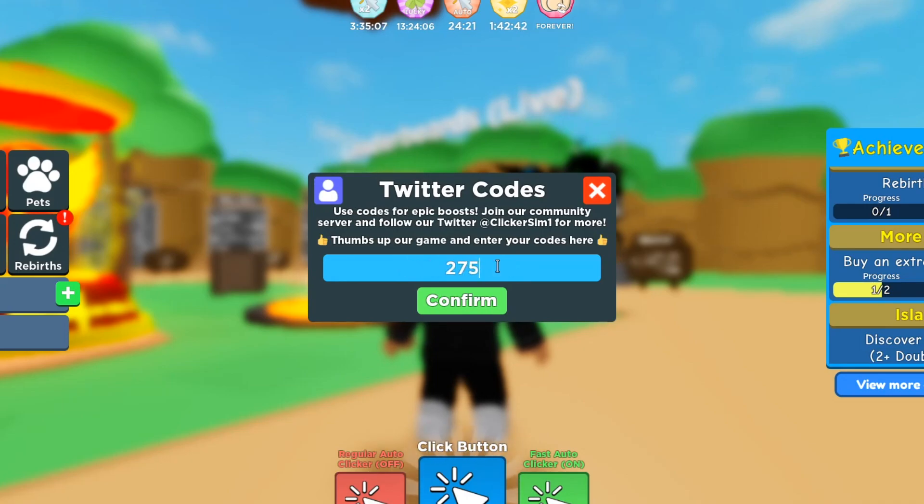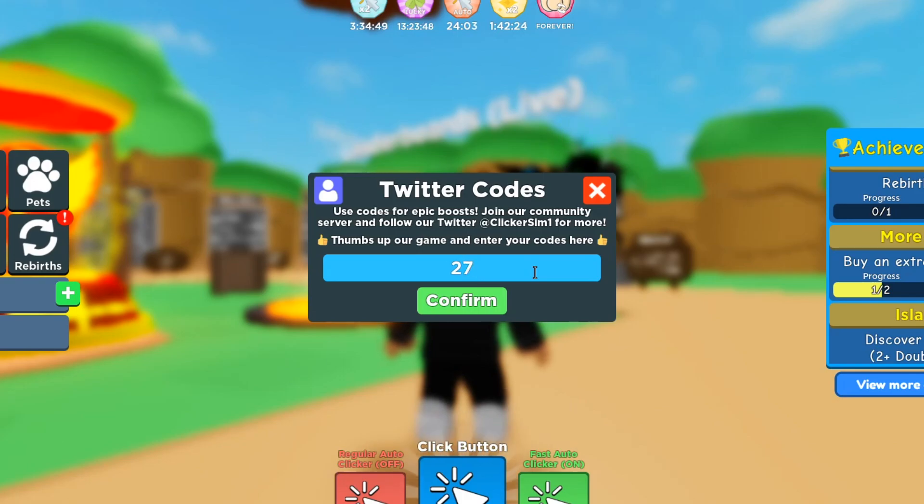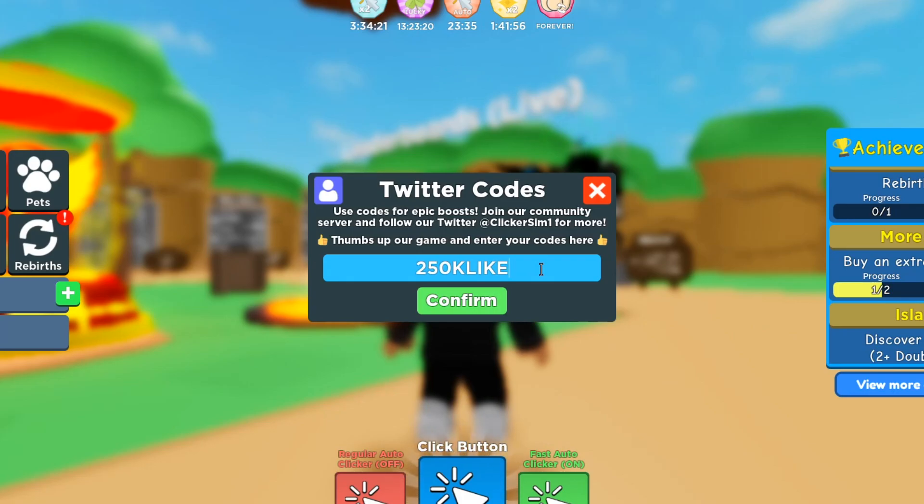The first working code is 275K2XSHINY — make sure it's in caps. That gives you a one-hour two times shiny chance, so make sure you get that for yourself. The next one is 250KLIKECLICKS — enter that in and redeem it. That one should give you a one-hour two times click boost.